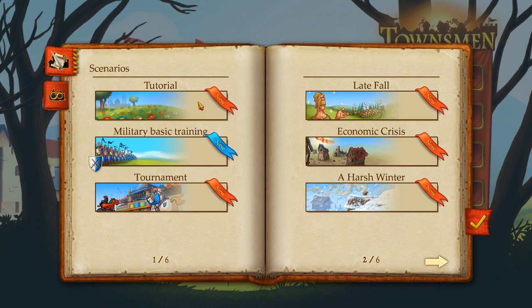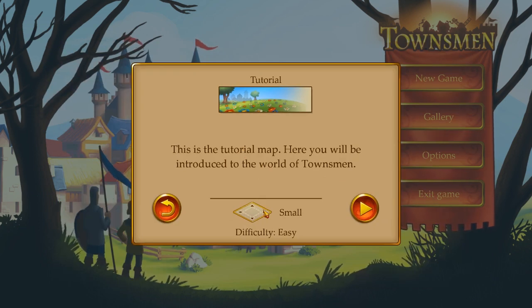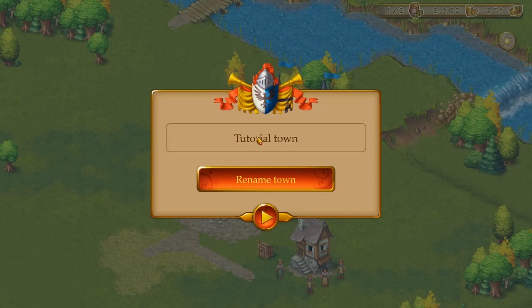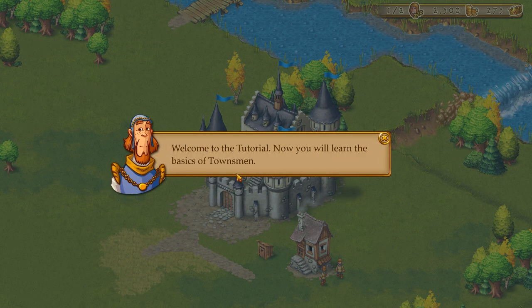Okay, tutorial. This is a tutorial map — here you'll be introduced to the world of Townsman. Small, difficulty easy. Some decorations are more effective at increasing happiness than others; larger populations need more decorations to maintain the same level of happiness. What are we going to name this town? We're going to name it Dumpton. Welcome to Dumpton.